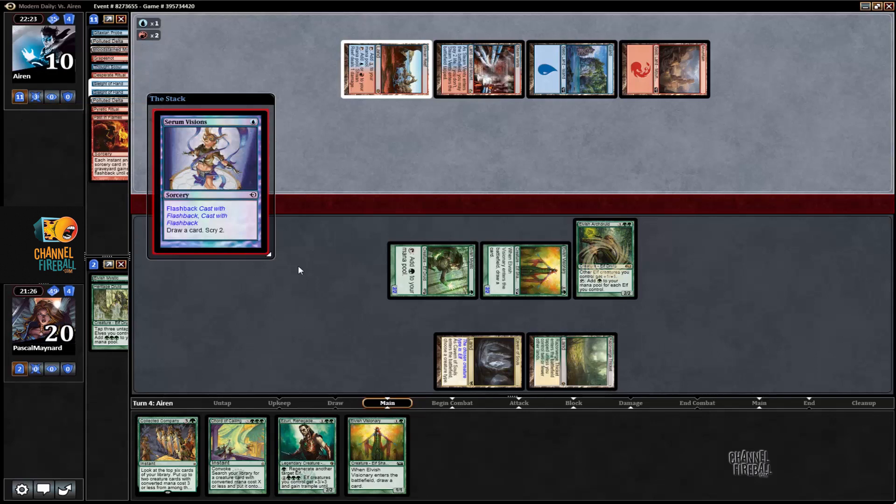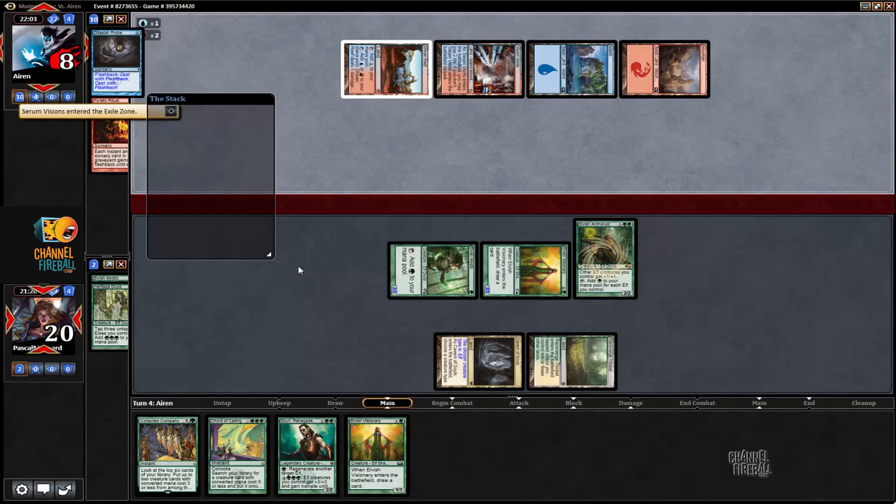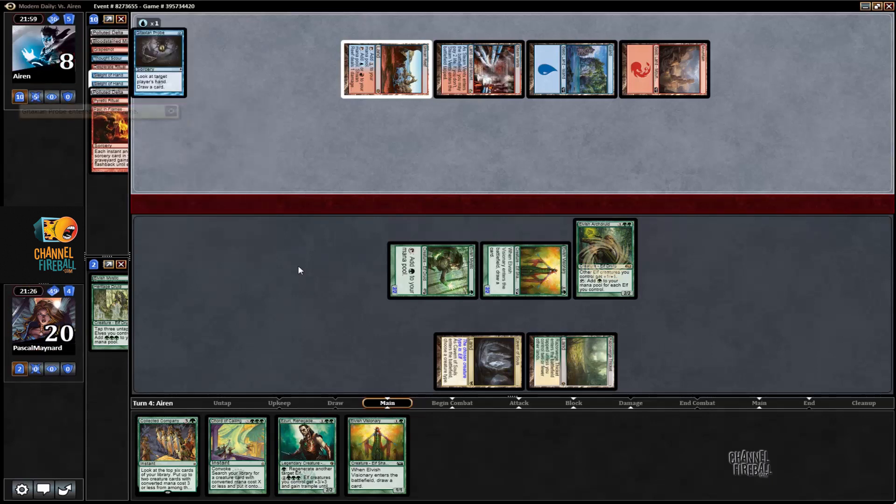This matchup has got to be horrible. He goes off about the same turn as us, and I expect he has Pyroklasm in his sideboard. We can't really board in things to stop that because we're just going to lose to the combo if we do — we're not going to race him. So we have to hope he doesn't have Pyroklasm after board, and hopefully he doesn't draw well. I think this matchup is poor.